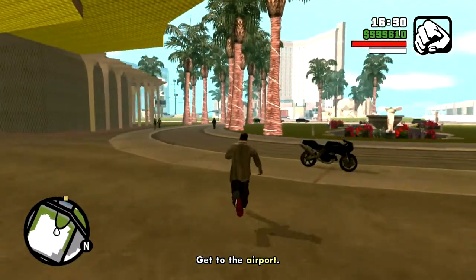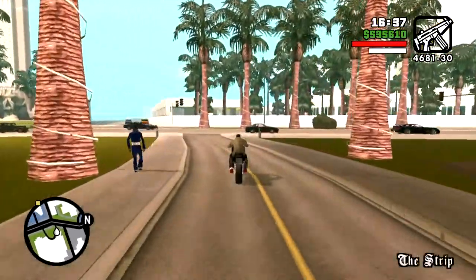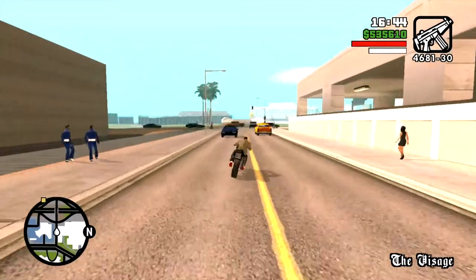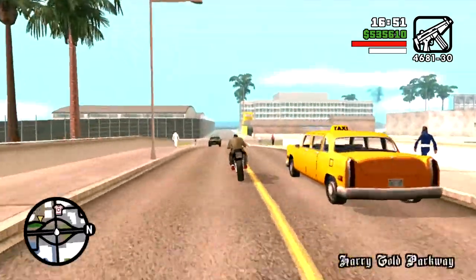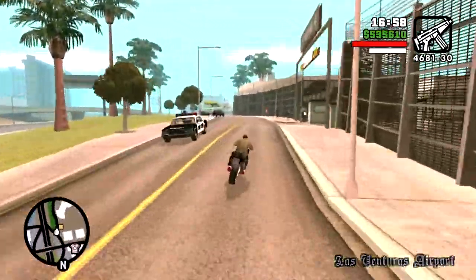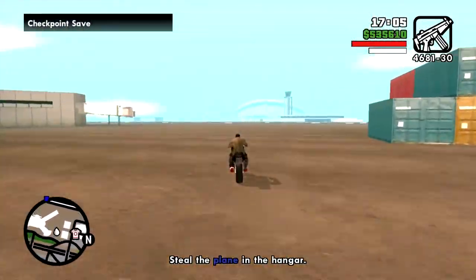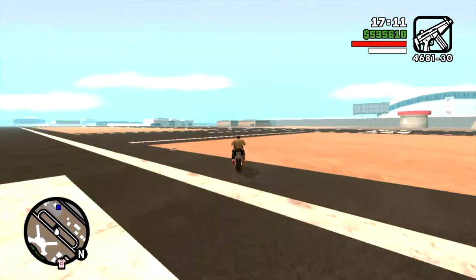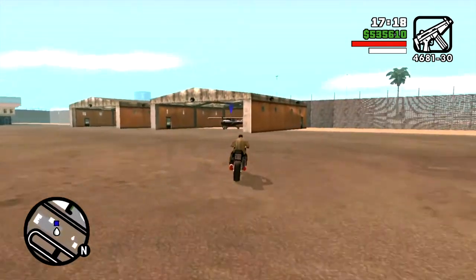CJ now has to go to the airport, steal — or borrow — an airplane, and fly it out to meet a jet that is carrying four musicians who are actually assassins, and somehow board the jet and kill the bad guys. Like I said, this is a crazy mission and it's actually a lot of fun. I will fast forward through the flight because it's fairly extensive — that's one of the things I was kind of upset about, how long it takes for CJ to fly all the way out. They give you a small airplane to fly out there.